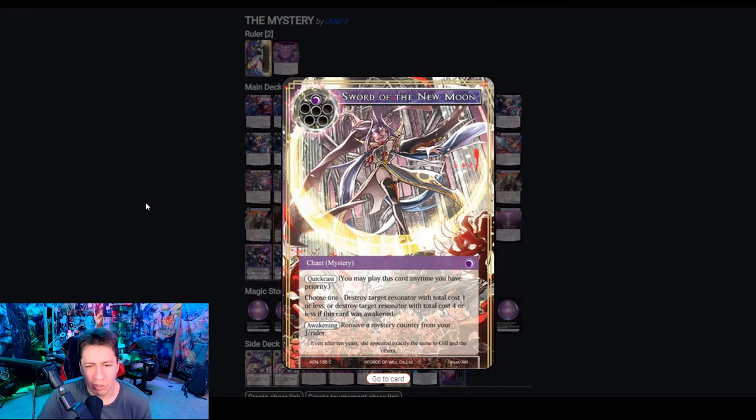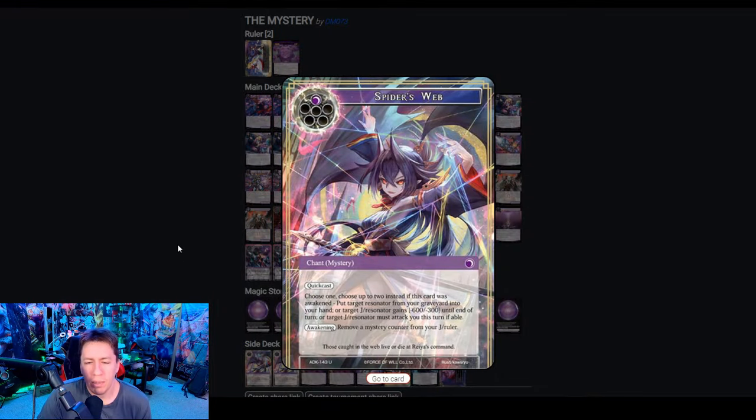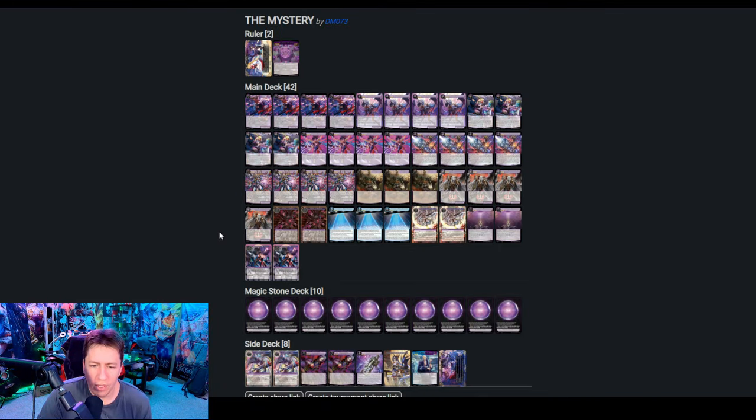We're also playing a couple copies of Sword of the New Moon. This can be kind of a flex spot — you could also put in things like Spider's Web if you wanted to do that. Those are just some things to think about.